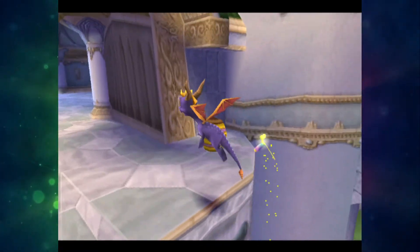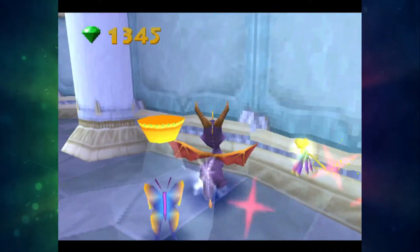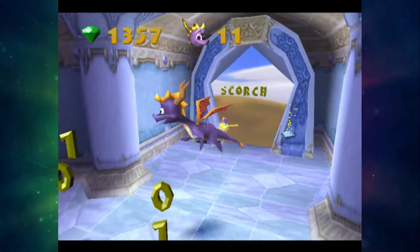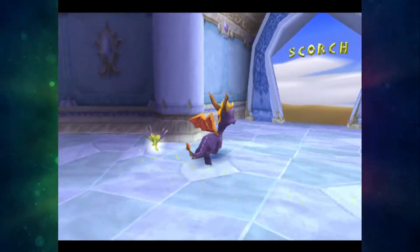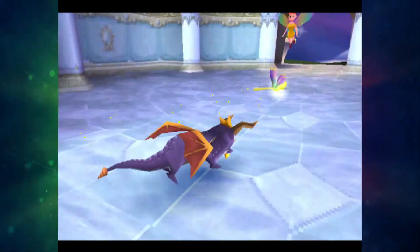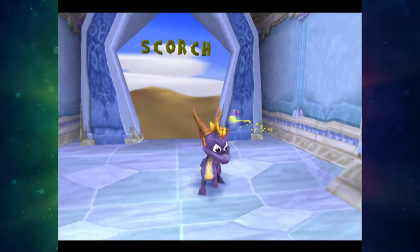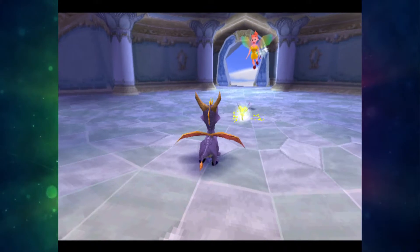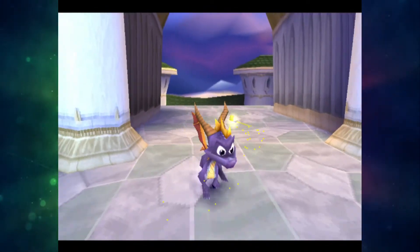Oh, this is the next difference. Kind of — not exactly, but kind of. What I mean is, we have Scorch here, and you'll notice it's a bit more pushed back. Where I'm standing right now, the portal would be here in the final, but it's been pushed back just slightly. I actually like it like this — I prefer it to the final game. I mean there's nothing wrong with how it looks in the final game, but between the two layouts, this layout is better. Breeze Harbour, not so much.